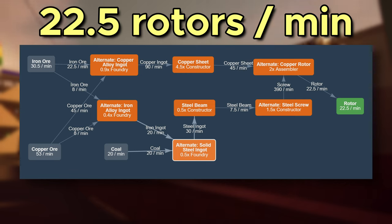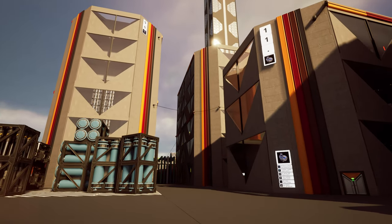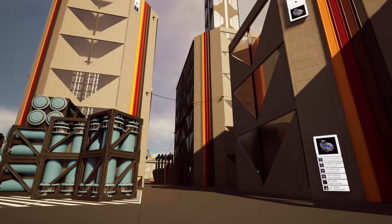One steel screw constructor will be feeding one copper rotor assembler. This mirror approach allowed dedicating one floor for the foundries, another floor for the copper sheet constructors, and the final floor for the rotor assembly itself. And while I can totally jam-pack everything into one 4x4 box, I prefer this factory to have a decent and interesting exterior, because the more free space you have, the more exterior you can make.